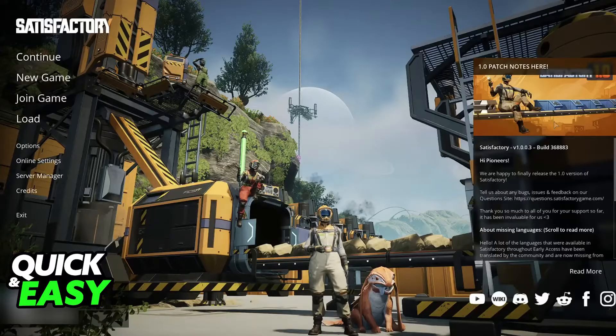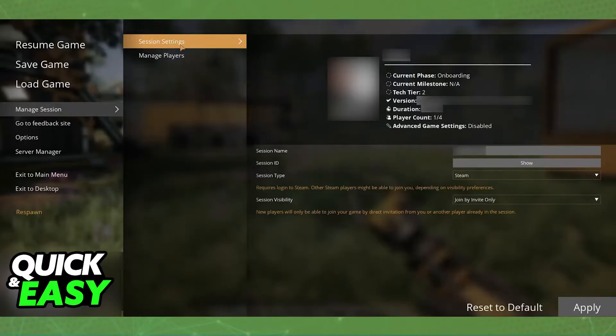Once you load into the save, just pause the game at any point, go over to Manage Session, and then Session Settings. In there, you will be able to see the current session that you have, including your profile, and then the session name, session ID, type, and visibility.